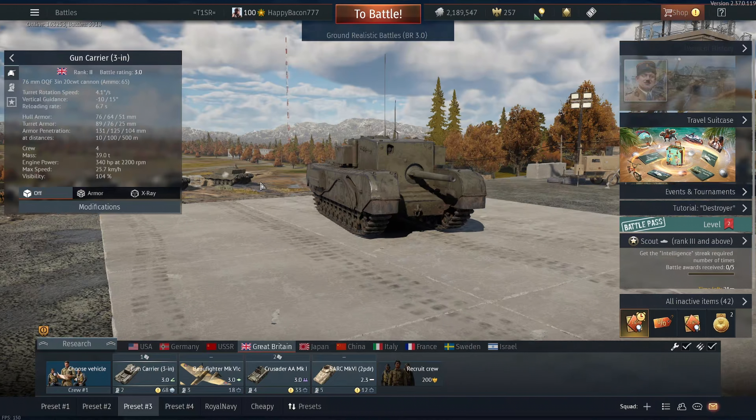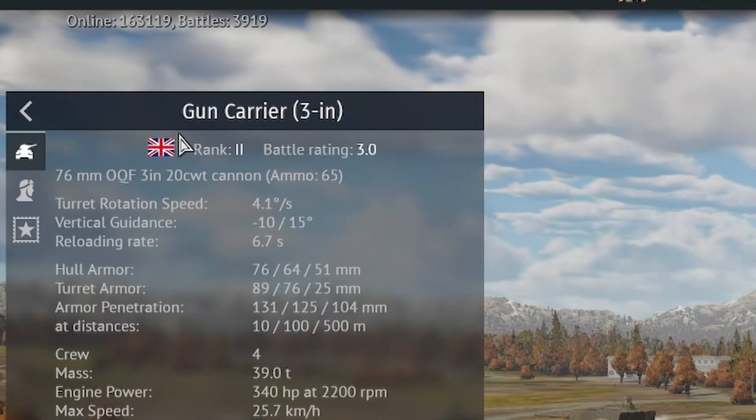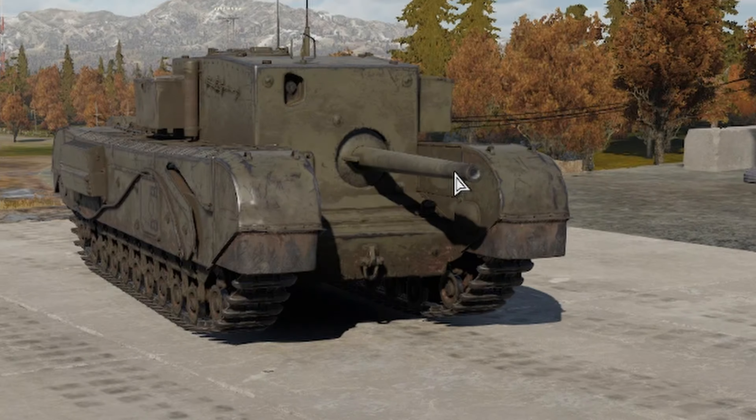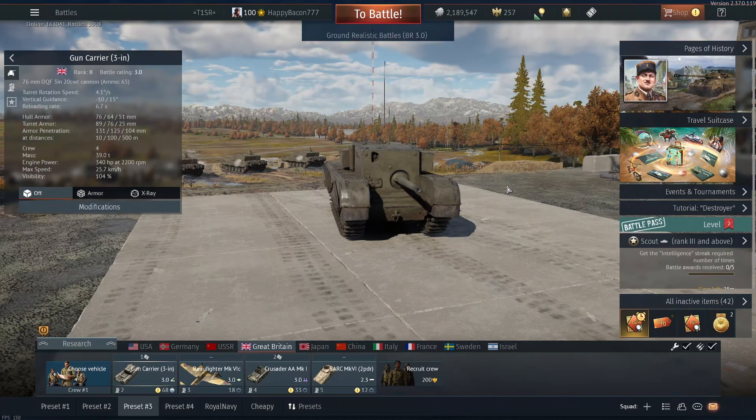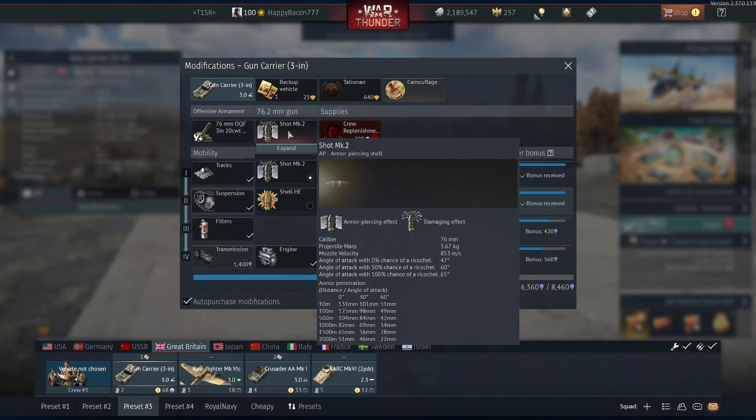We all know Great Britain is famous for a lot of beautiful tanks — you get the Centurion, a bunch of really nicely looking tanks. Today I wanted to showcase one of the ugly ones: the Gun Carrier 3-inch. It is so ugly they couldn't even come up with a good name. It is literally a carrier for a gun that happens to be three inches big. Some people call it a dumpster on tracks, some call it a brick with tracks attached.